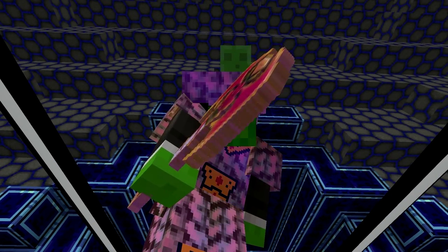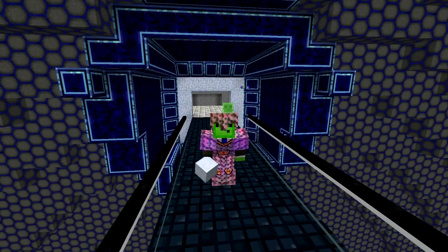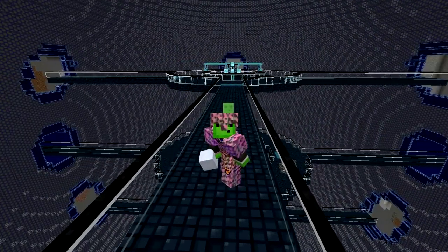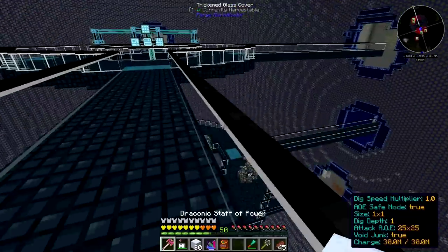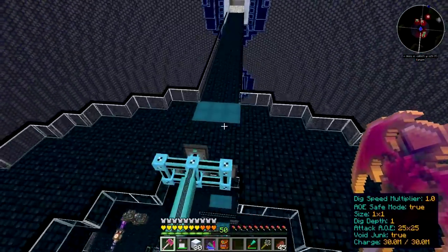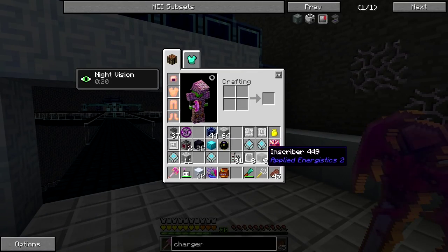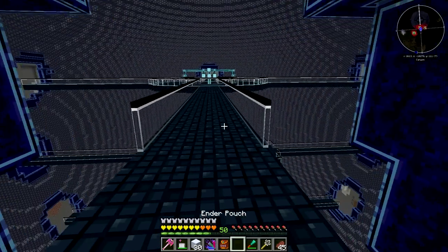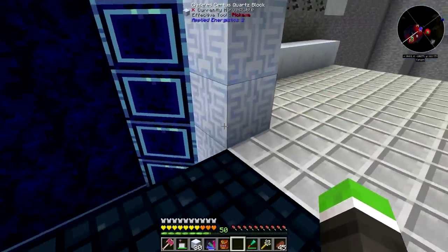Hello guys, welcome back to another episode of FTB Infinity. Today we are going to finish everything about Applied Energetics. In this episode we want to finish everything considering the AE system — the things we need to do are to make the inscribers, the chargers, and the super bottle.